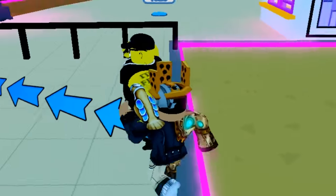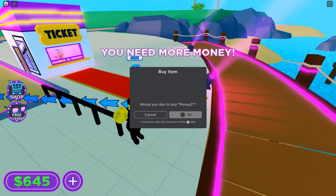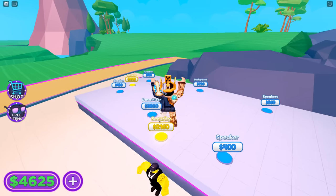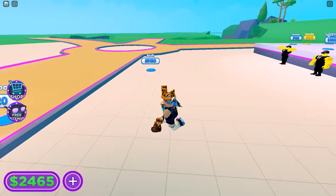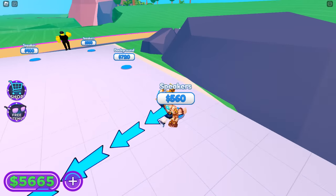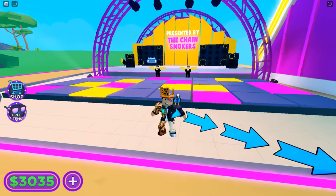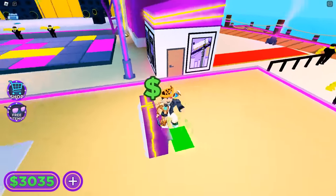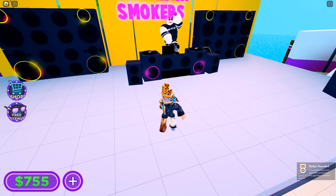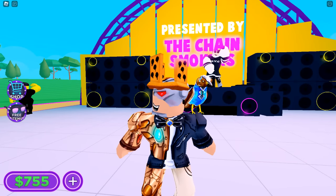The items are definitely worth it and the tycoon is pretty easy, it just takes a long time. Grab the gate supports and after getting more money, grab more securities to get to 180 per second, then 280 per second. With the third security you can make the dance floor, all the speakers and background. Grab the arch for 5,000 dollars, then the DJ booth for 3,800, and the DJ for another 6,800. Once you get that, you'll get the 'You Got Neon Shades' award — the first free item in Festival Tycoon.